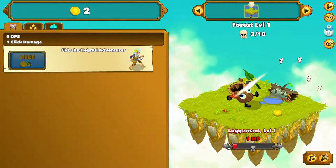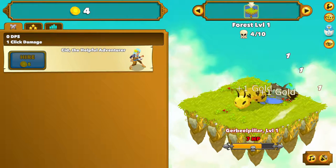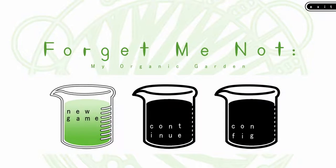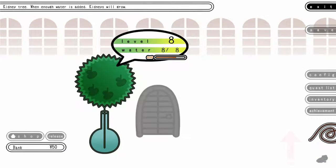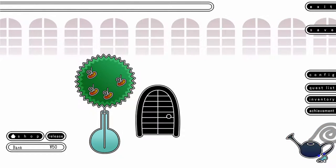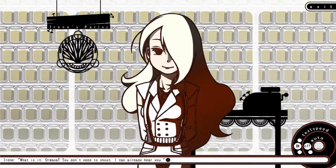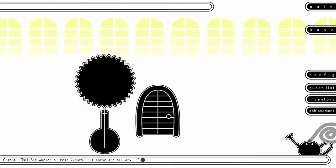Clicker games aren't really something I figured I'd ever play. They didn't look involved enough for me to want to spend my time on, but Forget Me Not: My Organic Garden stood out to me. A game where you grow kidneys on trees? It's a story where you harvest organs, and no one needs to wake up in a tub of ice! You start as an apprentice of a store owner named Irene. You play as her employee, Organa. A little on the nose there.